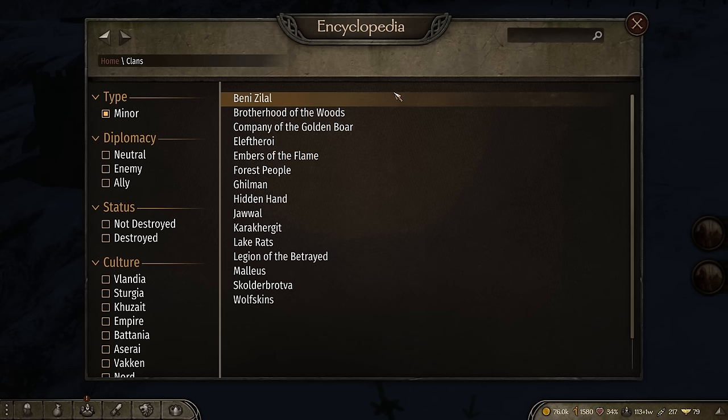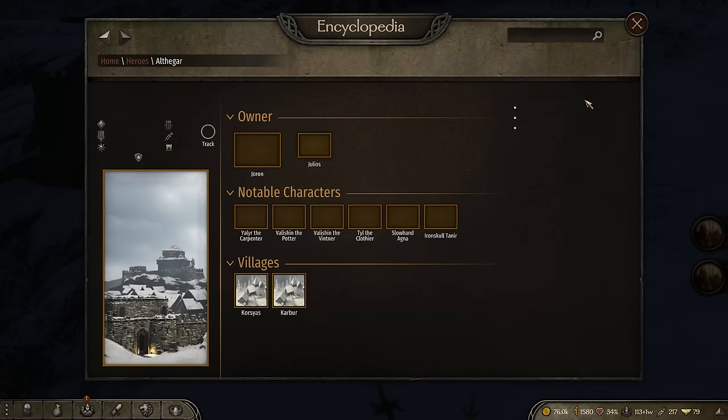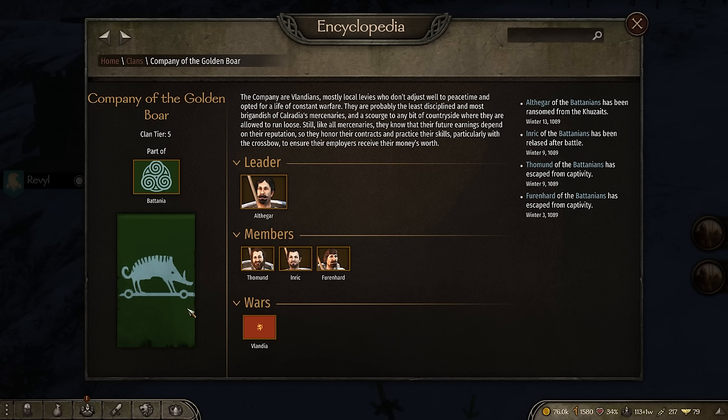A lot of what I've mentioned will really help you out in fighting these minor clans in the beginning of your campaign. But you're probably wondering how to find them. You can click on any one of the minor clans by going to the encyclopedia page, going to clans, clicking minor, and selecting — for example — Company of the Golden Boar. Click on the gentleman there, click last seen here, press track, and now it's on your map.